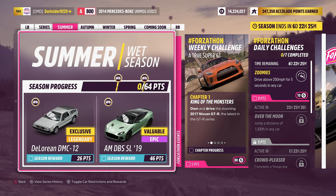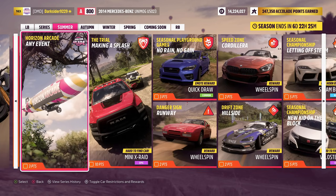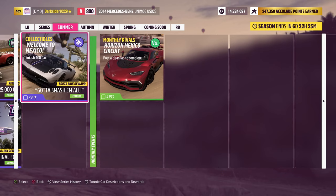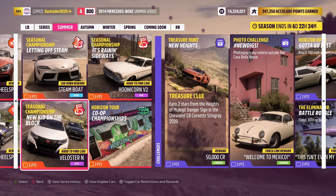This week you can get the DeLorean and the 2019 Aston Martin DBS by reaching their respective points progress. To do so you need to complete challenges to the right, and each of them has the points it has to offer just underneath, so you no longer have to calculate percentages. Not only do you get points towards seasonal completion but also other unique rewards per challenge.